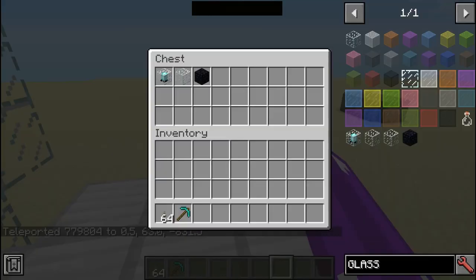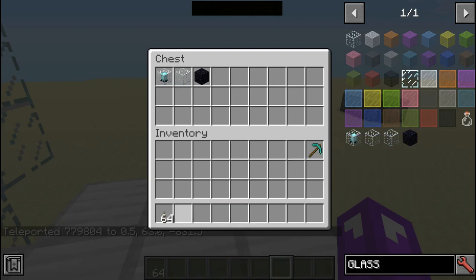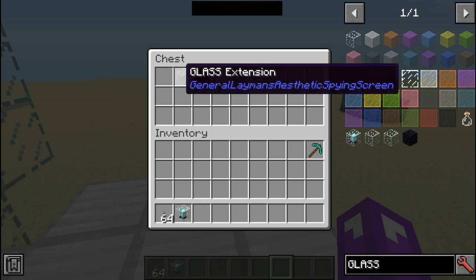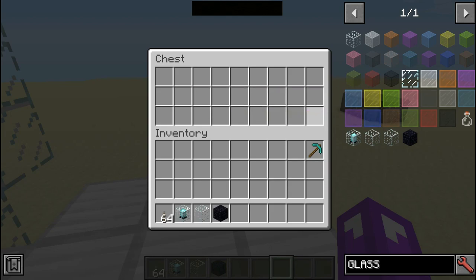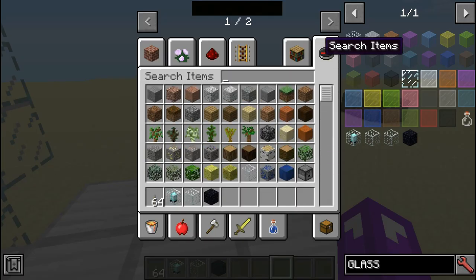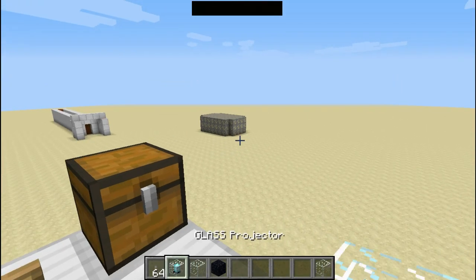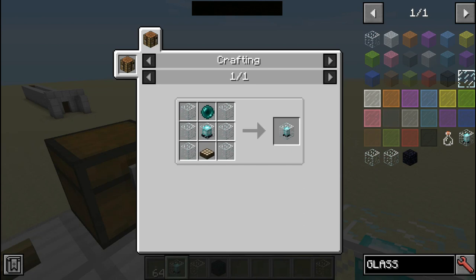Let me show you the components of this mod. We have four different blocks in this mod: the Glass Projector, the Glass Extension, the Glass Terminal, and the Glass Wireless Extension. Now for the crafting recipes for all of them — the Glass Projector is just six glass, a daylight sensor, and a beacon, which is the hardest part.